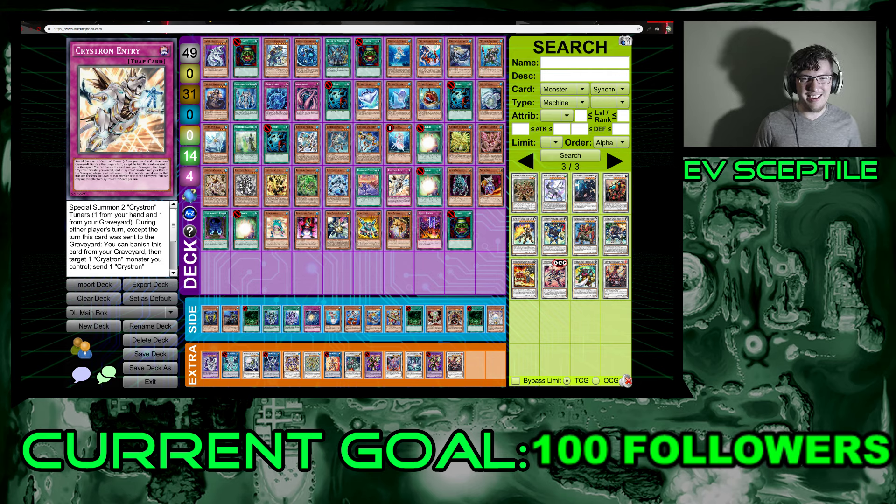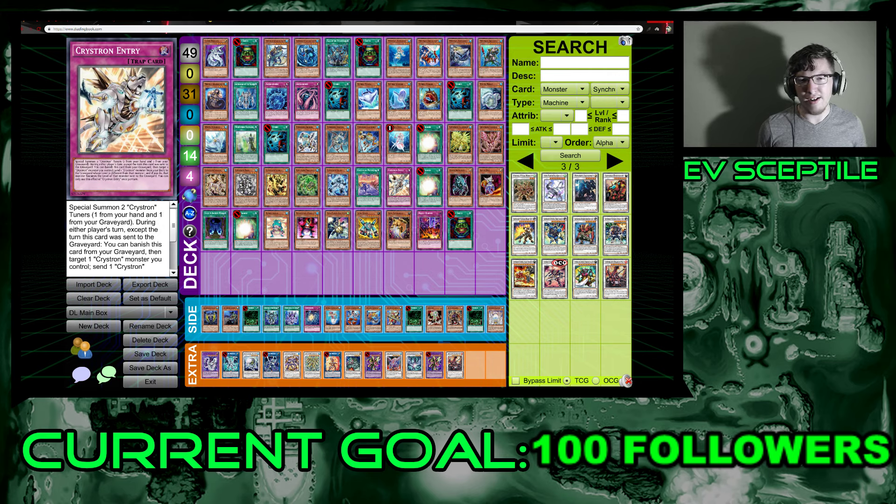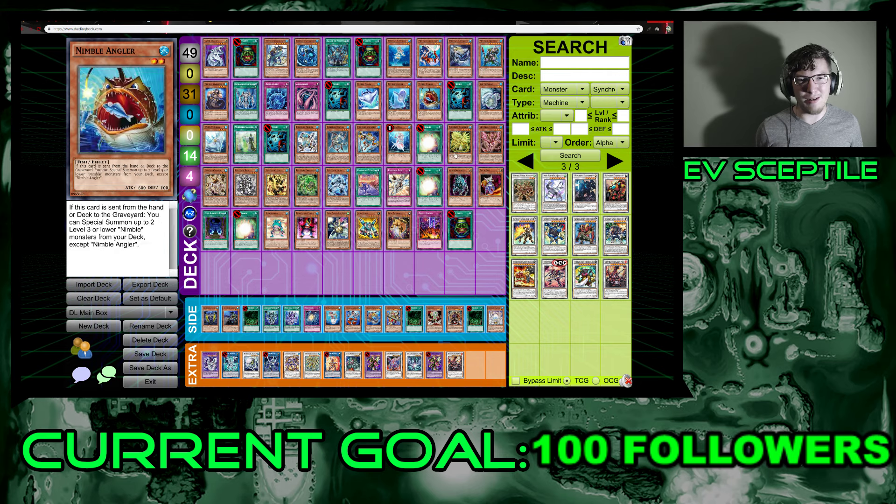That's all for Crystron. There's a lot of potential here, definitely. Moving on to Aliens — a reminder that the co-host has a sore throat, so he'll be handling archetypes he knows more about while trying to save his voice. We got five Alien cards: Alien Ammonite, Alien Dog, Code of Ancient Ruins, and Alien Kid and Alien Overlord as reprints.